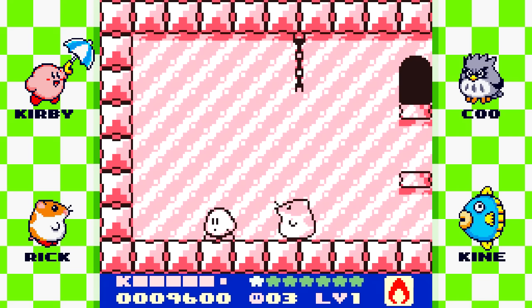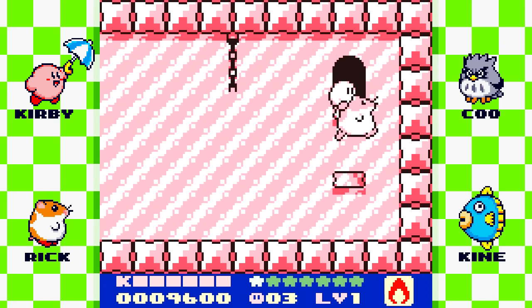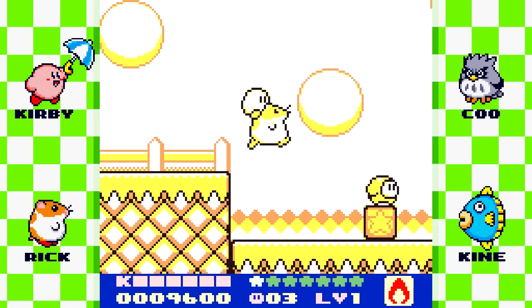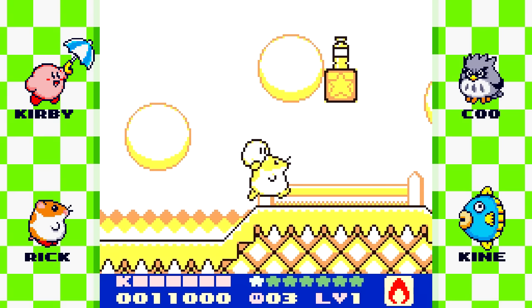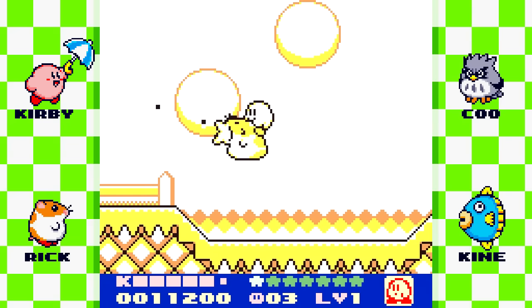Here we have our very first animal buddy — Rick. Whenever you get onto an animal buddy, Kirby controls a little differently. The music changes, which is kind of a shame. I never liked when something takes over the music, because if the music is really good — and Rick's theme song is pretty catchy — it's a shame that you can't really hear the rest of the music. That's just another petty complaint, I guess.